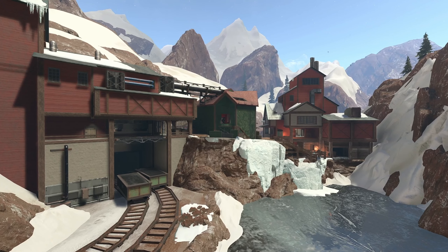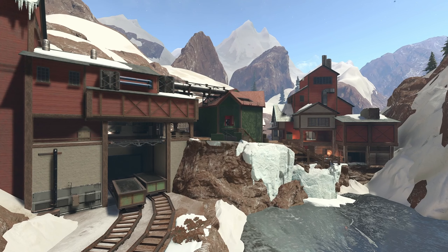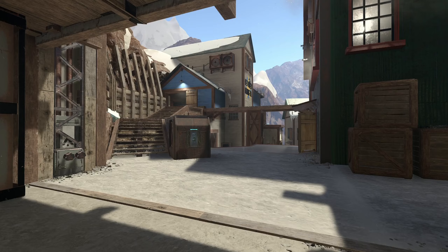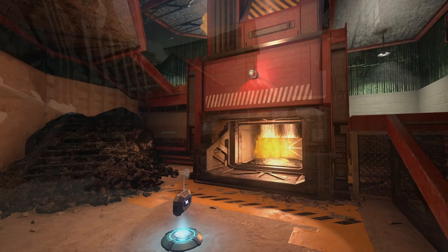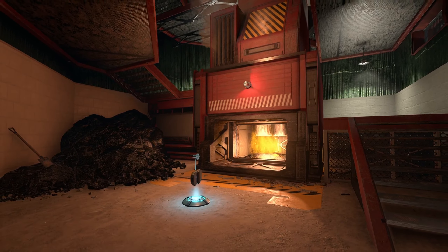Alright, what's up everyone? Duquesne23 here and today we're taking a look at the map Anthracite, and this is by Lahant and Bulletahead9. This map is crazy — it's like a mining map where they have mines and stuff and they're pulling out coal out of the ground. It's just such a cool map and we're going to be checking this one out.